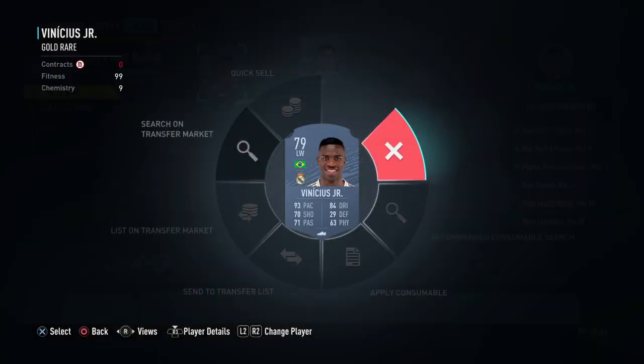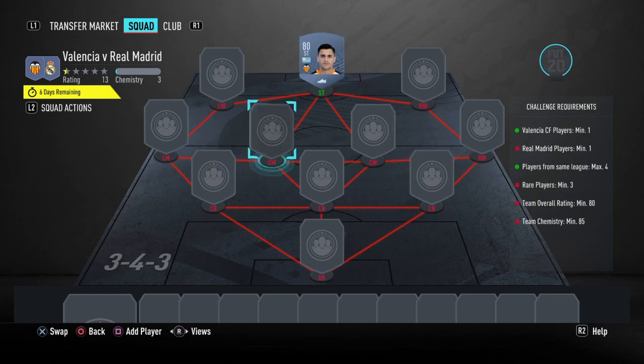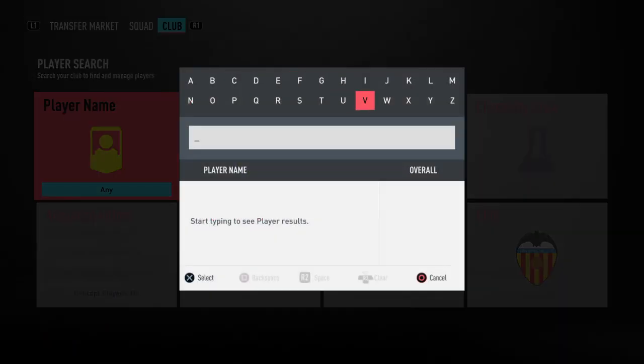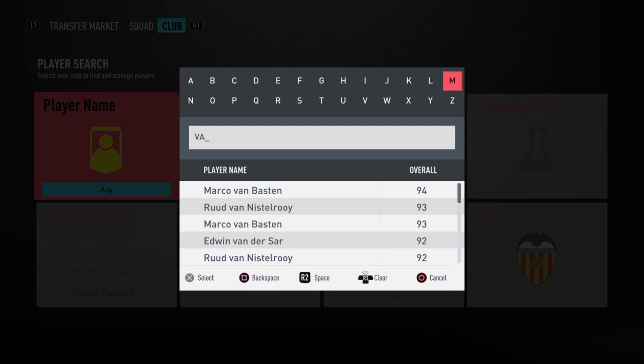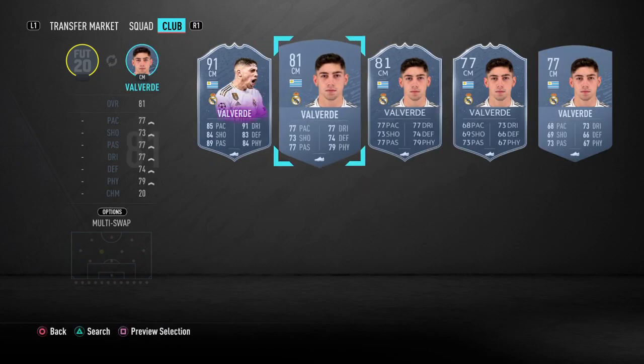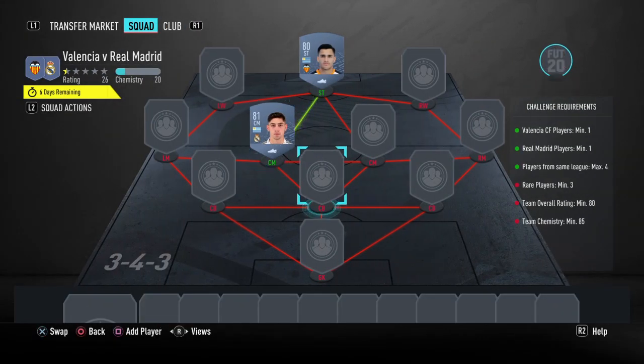Looking at the team overall rating - if we remove this and insert Valverde here, it gives us a green hyperlink, so 10 chemistry for both players. Going for Federico Valverde's 81 rated card - as you can see you get a green link, and it helps with the chemistry. We're going to build the Ligue 1 defense and goalkeeper.